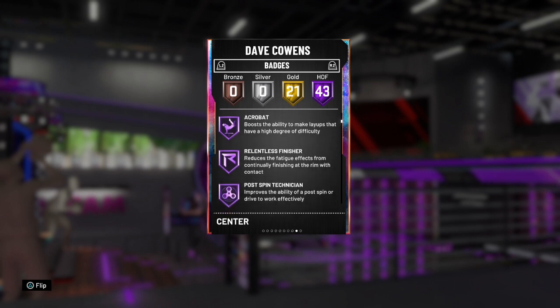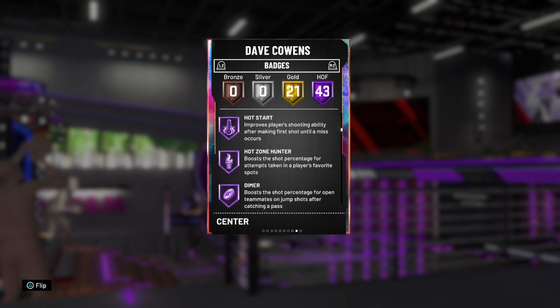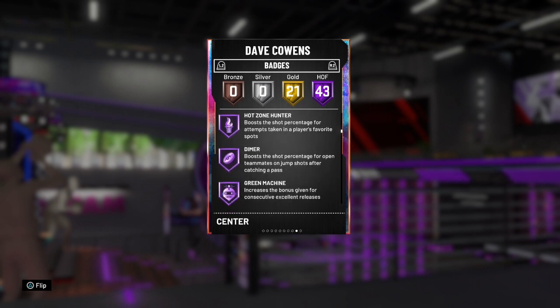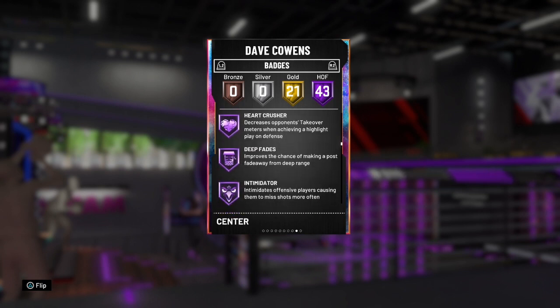That LaMarcus Aldridge base is really hard to contest. Still have the great finishing as you can tell from the clips at the start. Post spin technician — has all the post badges you want. Hall of Fame quick draw, Hall of Fame hot start, hot zone hunter. Even has that playmaking Hall of Fame dimer. I love Hall of Fame dimer on my centers — because if you start eating up in the post and they start double teaming, easy kick outs to the perimeter, easy greens. Green machine, rim protector, pick dodger, flexible release, box, clamps, defensive leader — everything.